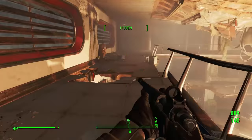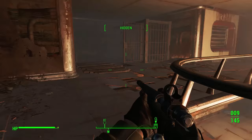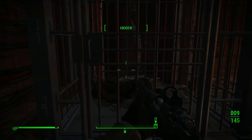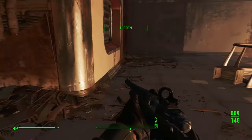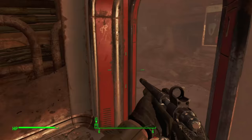I think that was all the people who are in here. I don't think there's anyone else. Moldy food. More cages. Oh, this Brotherhood guy. All right, I think the way we continue upward is this way.